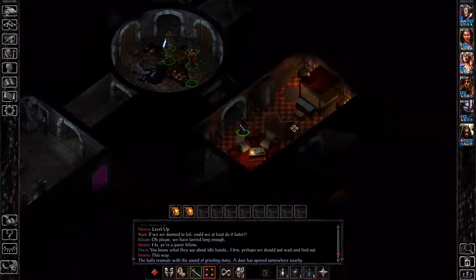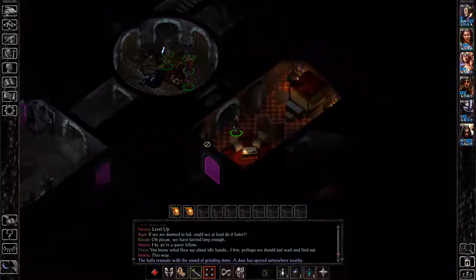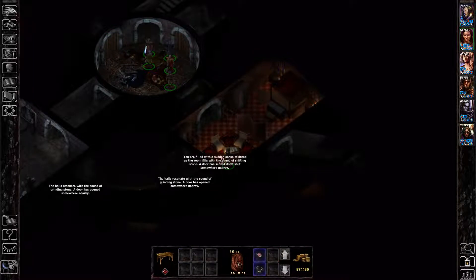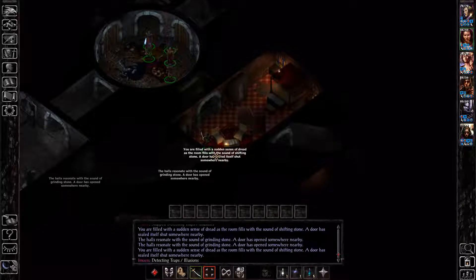There are going to be a few objects we need to interact with throughout basically this entire tower. Once you click on that statue, it opens the door to this bedroom. You're going to need to take two things from this bedroom. First, take the Ward Stone out of this table — this is going to open these doors, as well as summon Durlag's Phantom Ghost Spirit thing, which is going to talk to you.